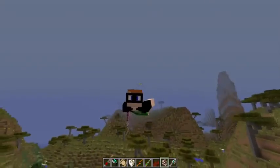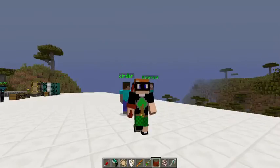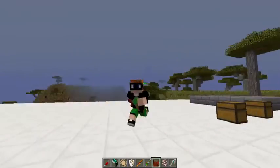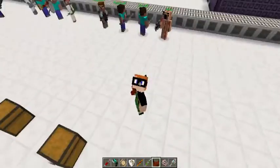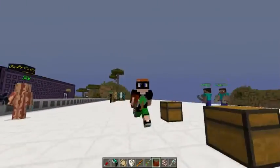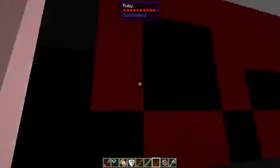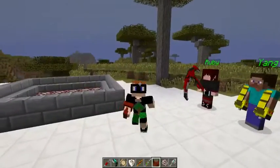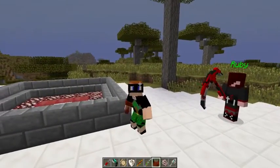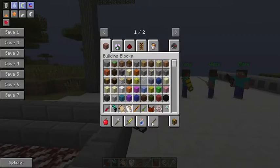Next we have Fox's Weapon. Fox is a member of Team CFVY - they had the rest of the members already in, but this update he added Fox's weapon because they had the model ready. It's got a great model, currently does nothing, but it's probably about to shoot something soon.